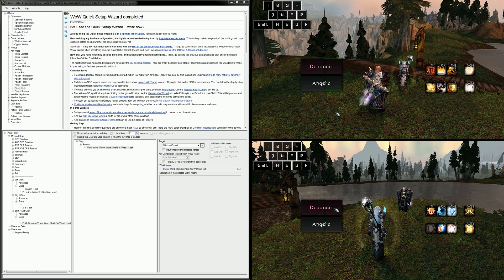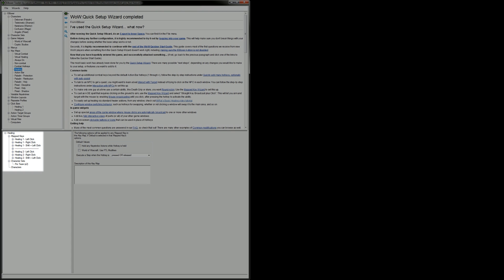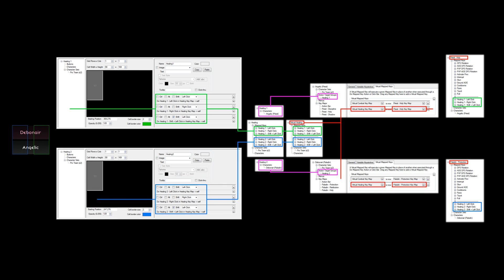But right now, it's time to kick it up a notch. So, I've gone back into both my healing and virtual healing keymaps, and I've added in some extra stuff because both of my characters possess the ability to heal. I've copied my original mapped keys and created two different groups, Healing 1 and Healing 2, and let me break this down with a full overview in hopes that it might make a little bit more sense.